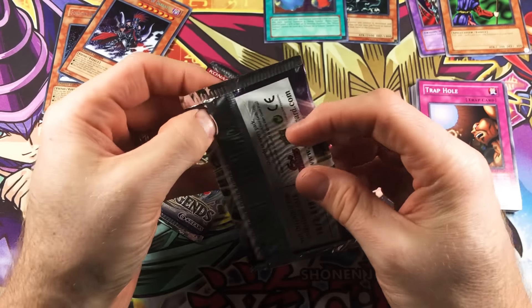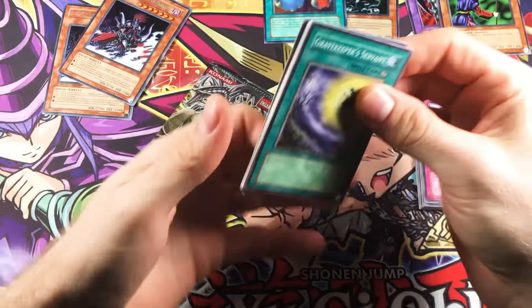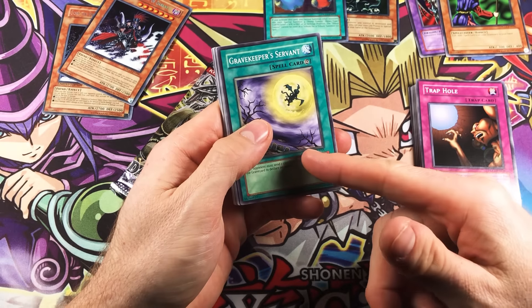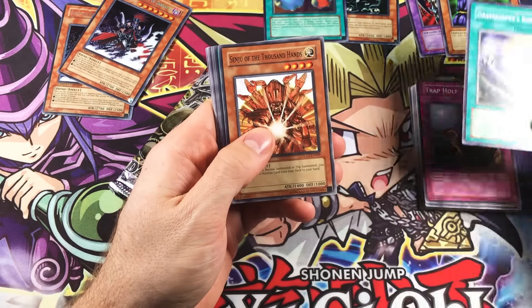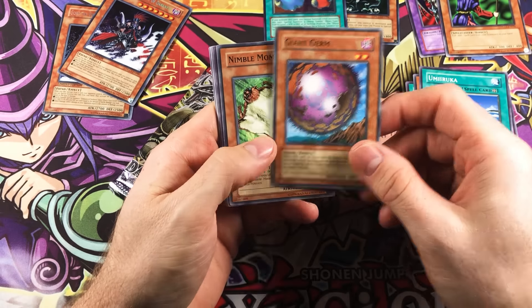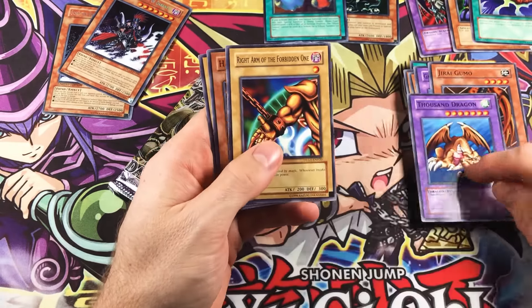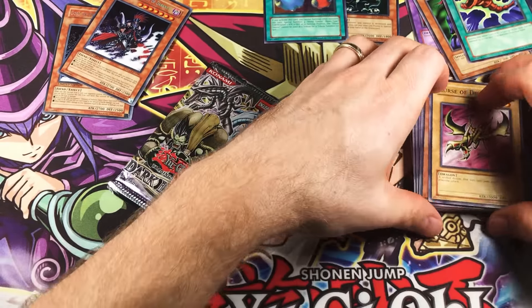Dark Legends pack number three. Gravekeeper's Servant — that's a nice common. These for some reason are always a buck or two. I don't really know why — it was a short print or maybe a super short print out of Magic Ruler. But it's not like anyone ever used it. Senju the Thousand Hands, Umi Ruka, Giant Germ, very cool. Nibble Mamanga again. And the Flute of Summoning Dragon is the rare. Gaia the Dragon Champion. Jirai Gumo, very cool. Thousand Dragon. Got a Right Arm. And then Harpy Lady and Curse again — I think we got those in order in one of the packs as well.